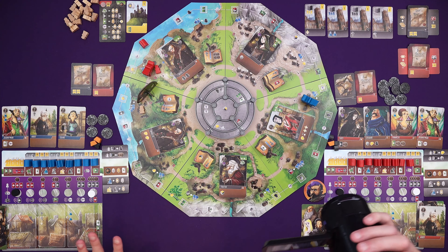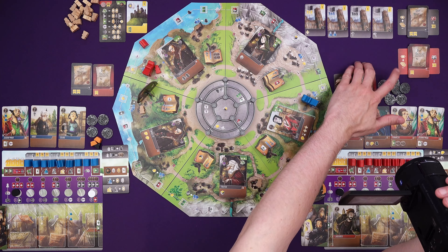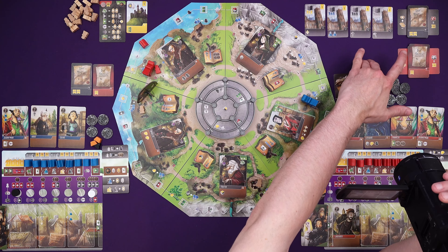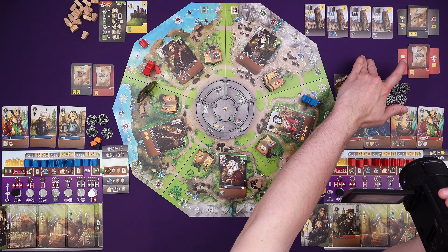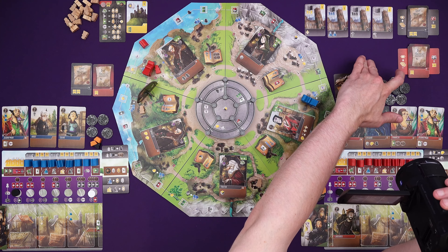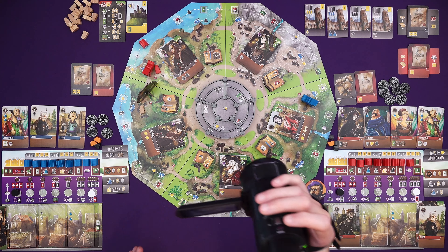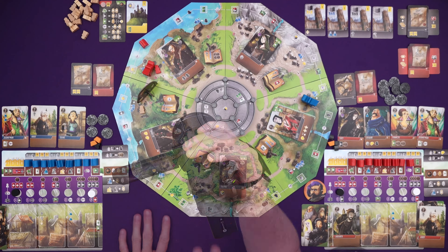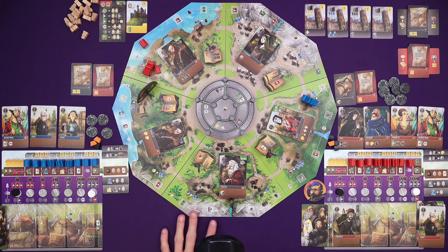We want the game to end the normal way, which is when the prosperity card is revealed - when 12 deed cards have been taken in a two-player game - or the poverty card when 12 debts have been taken. We get to remove overlord workers when this happens. And if we do manage to end the game the normal way and we have 160 points between us, we win.